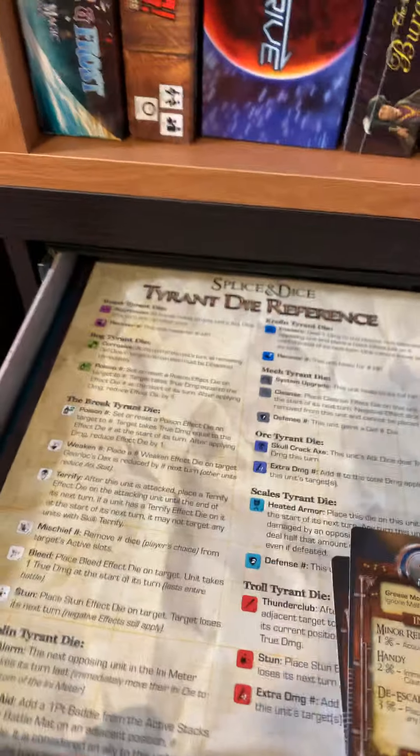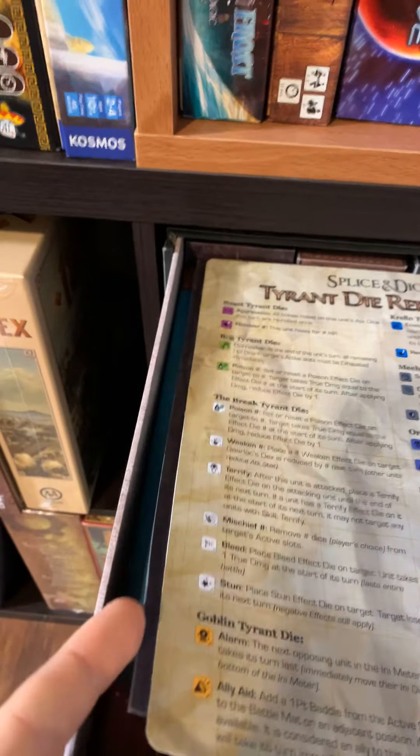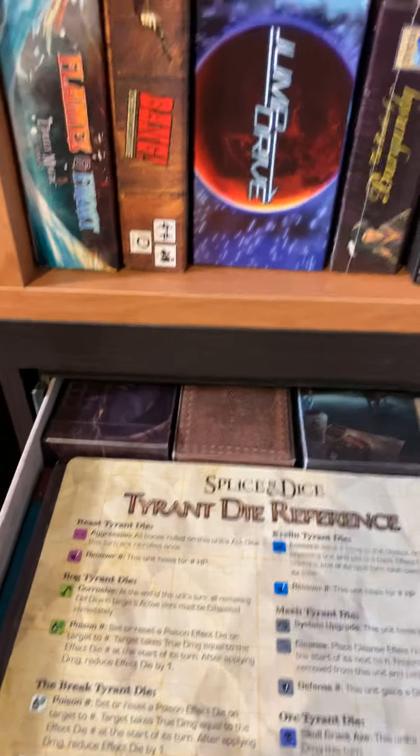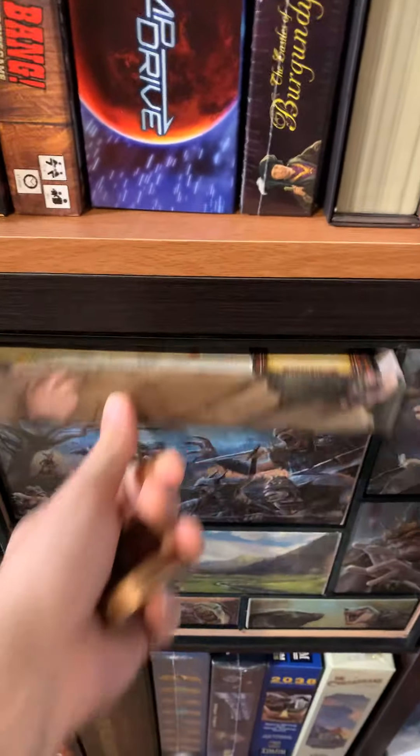This top drawer has all the reference sheets for all the characters, the rulebooks, and some empty tuck boxes. They're empty because the cards are stored in another drawer.